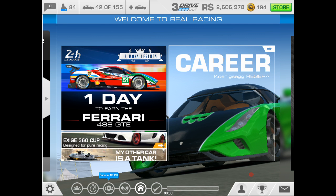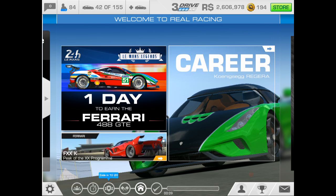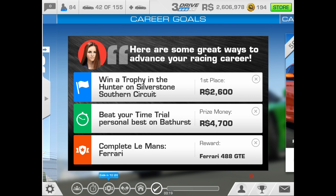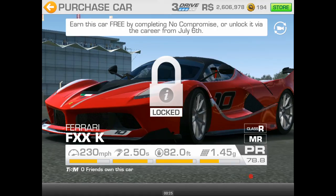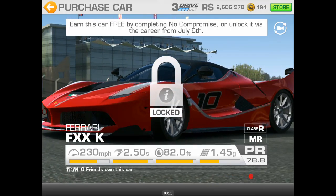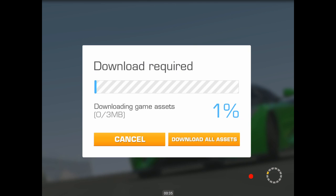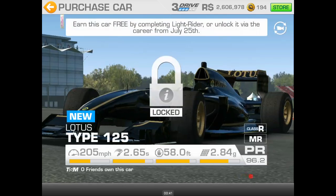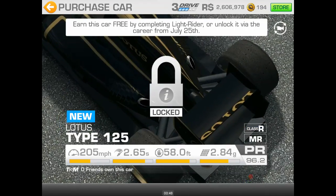One day left to earn the Ferrari 488 GTE, and there's been an update. We got a Ferrari FXXK — PR 78.8 — and there's a Lotus Type 125 at 96.2 PR. It'll be interesting to see what it costs to upgrade that one.